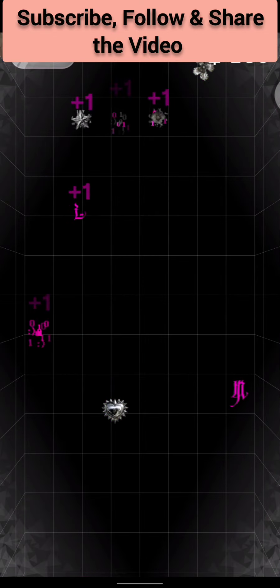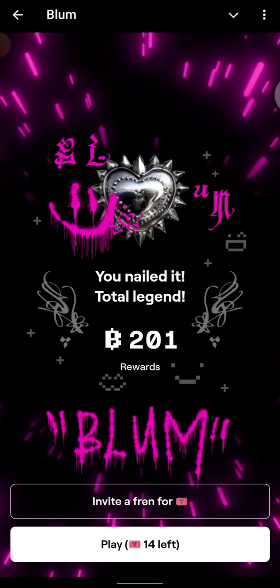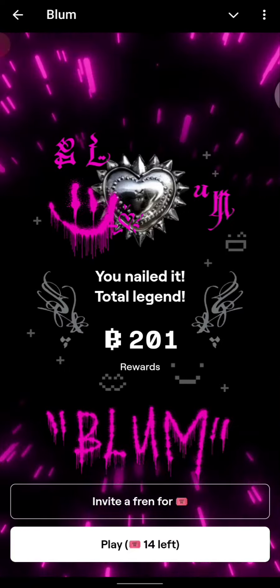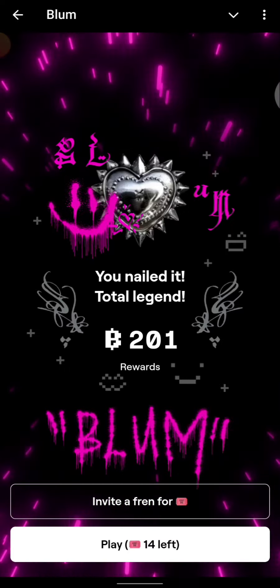You can actually touch the bumps. This is 210 right here. So this is how you pretty much play this game — don't avoid the bumps, touch the bump and it's going to increase by about 10 Blum points each time.